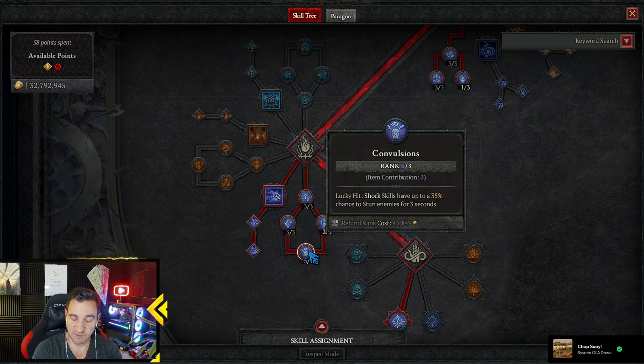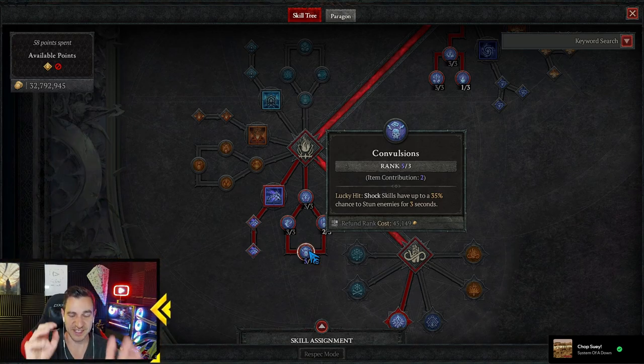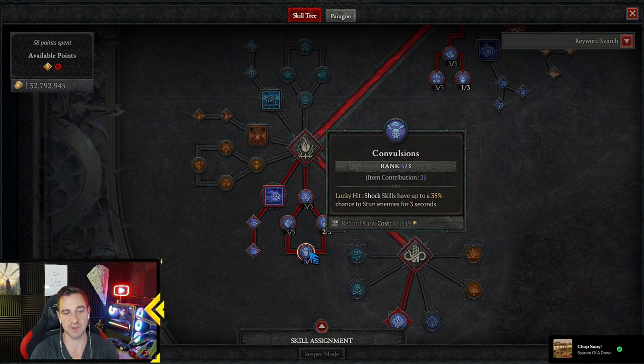Lucky Hit — Shock Skills have up to a 35% chance to stun enemies for 3 seconds. Very, very powerful. Because what you saw there is all of them, like the whole crowd — they were all stunned at the same time, and pretty much in a perma-stun all the time. Because 35% is quite a lot, and we do this a lot — our Lucky Hit is pretty high. For the Lightning Spear as well — it's just a lot of stun happening all the time.